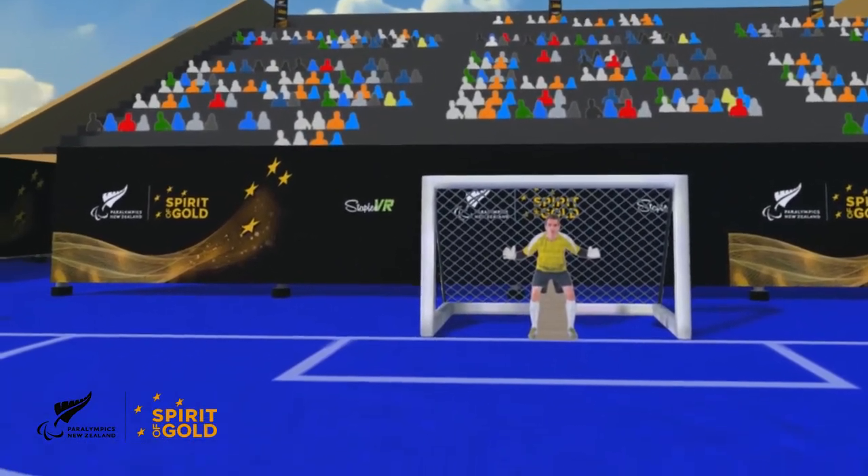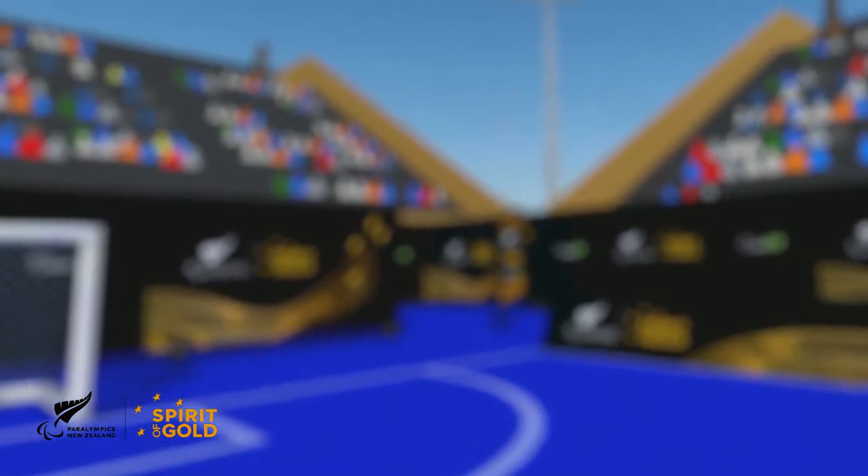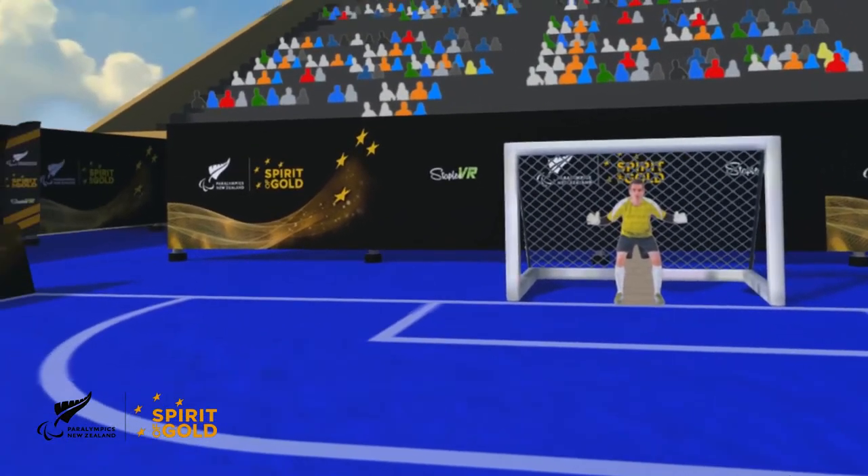Don't forget that blind football players have different types of visual impairment. You are now experiencing an example of Class B3 with albinism. In this case, there is also a mix with congenital cataract causing cloudy eye lenses. To ensure fair competition, all outfield players must wear eye shades during the game.